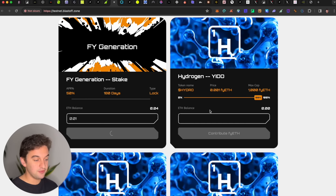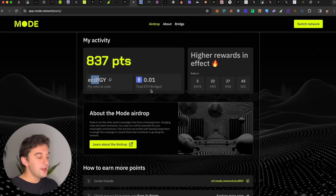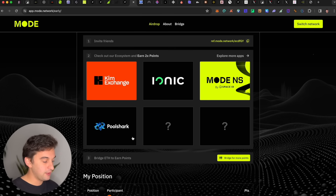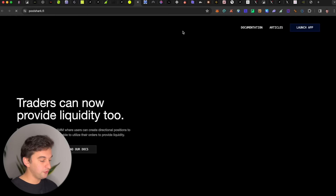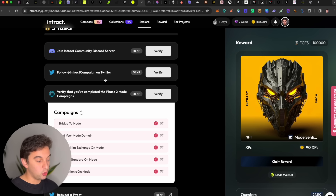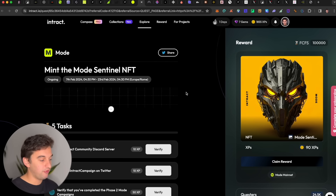Next up is the Mode airdrop. The referral link is down below and all you have to do is switch and bridge tokens from one chain to another. There will be gas fees, but before bridging, all of the missions are super simple and completely free. The last mission will ask you to enter a referral code — use mine from the link below. Bridging tokens in and out gives you a higher chance of the airdrop.